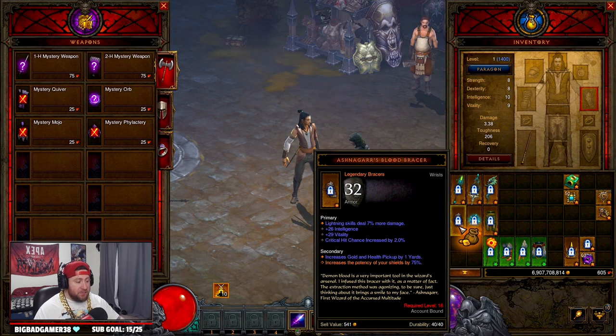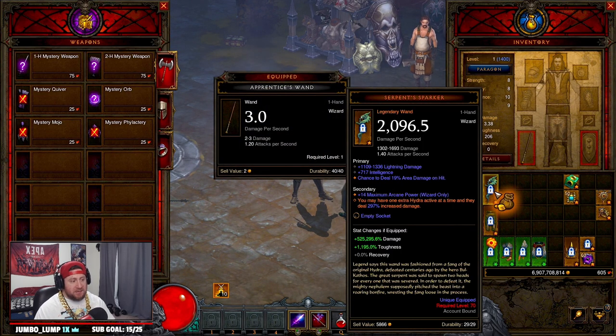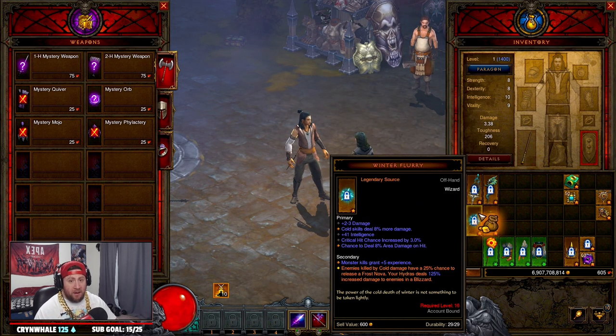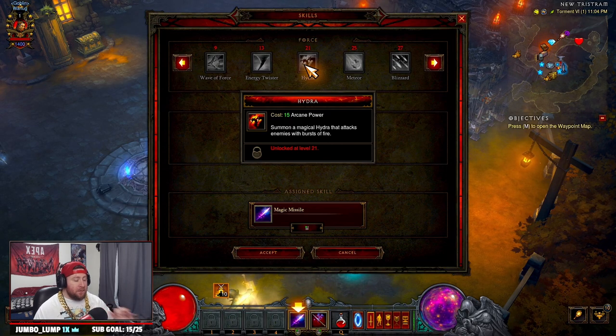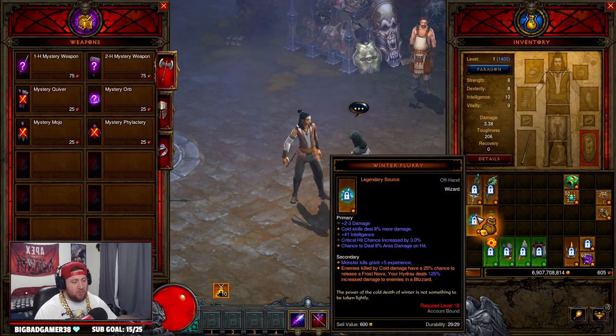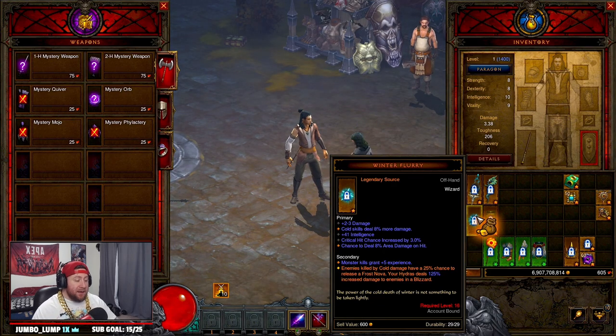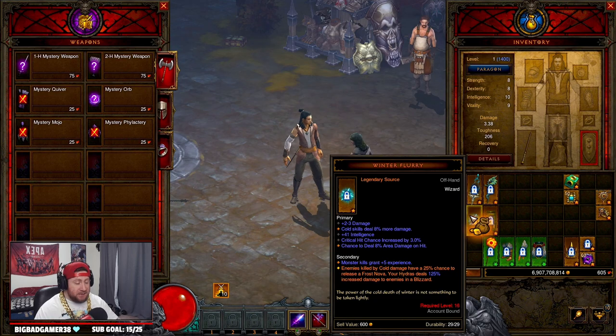If you get the bracers early and still have blood shards left, the next thing I suggest is Winer's Flurry. You can also use it at level 16 — you get it and be able to use it at level 16. It increases the damage of Hydras and increases cold damage. If you happen to get the Serpent Sparker and pair it with Winer's Flurry you're going to be doing a ton of damage. The only downside is that you don't get Hydras until level 21, so you do have to gain some levels early on to get that huge power boost. But if you do get the Scepter or the Sparker, pairing it with Winer's Flurry should jump you all the way to 70 no problem.